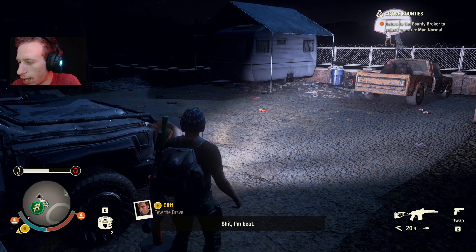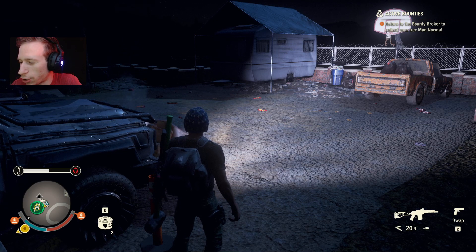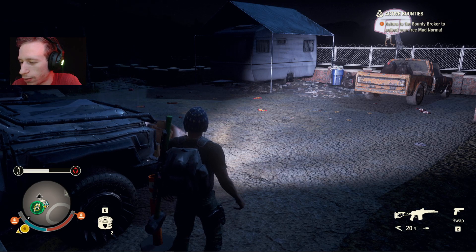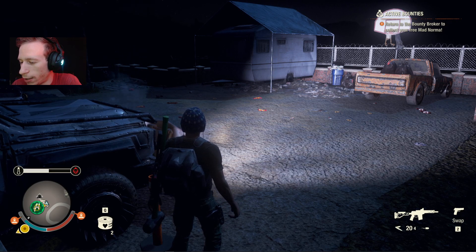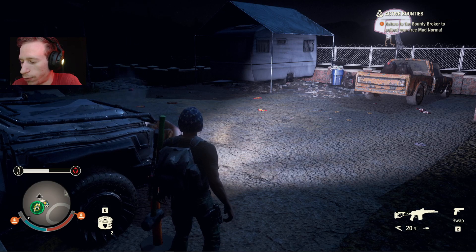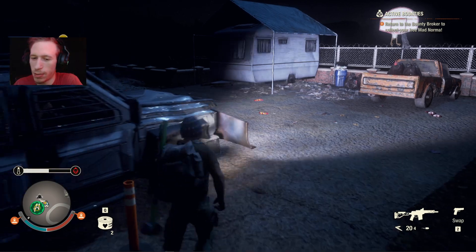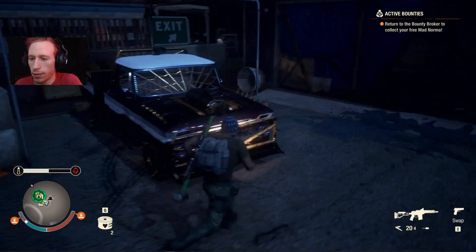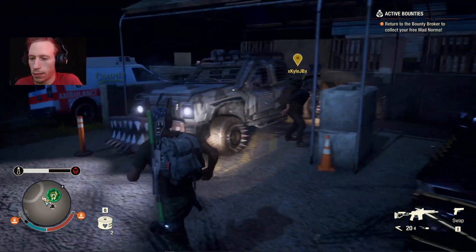Once you've got the upgrade kits, make sure to park the vehicle in the parking spot. From there you can either walk over to the front of the vehicle and press Y to upgrade when the option appears, or press the view button and access it from the menu. Make sure it's parked.